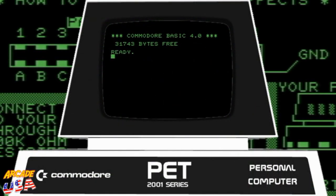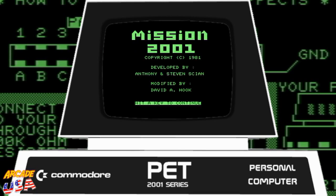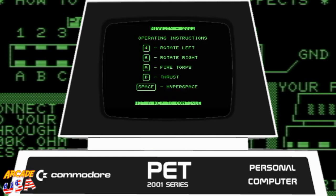Let's see what we can play on the old Commodore Pet. On the Pet Arcade: Mission 2001, copyright 1981, by Anthony Steven, Cyan, divide by David Hook. It's Asteroids on the Commodore Pet! Pretty cool.